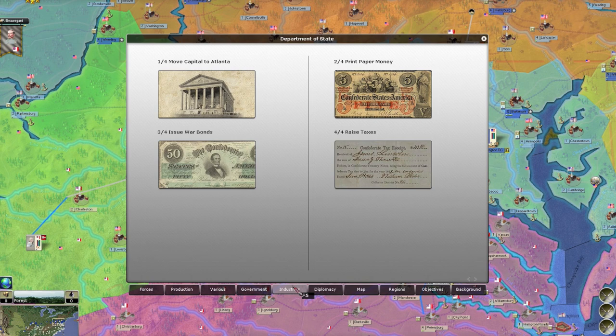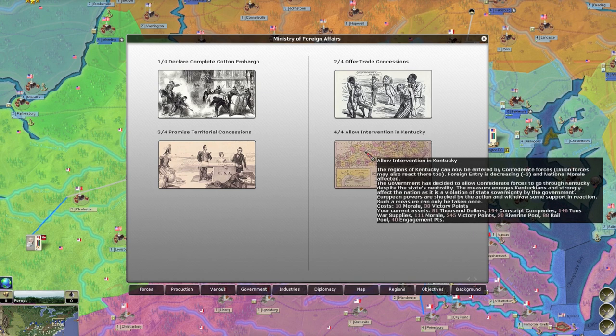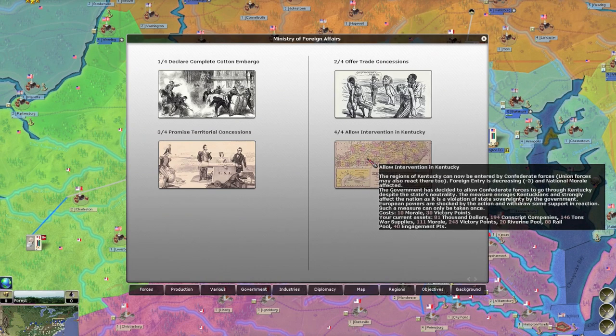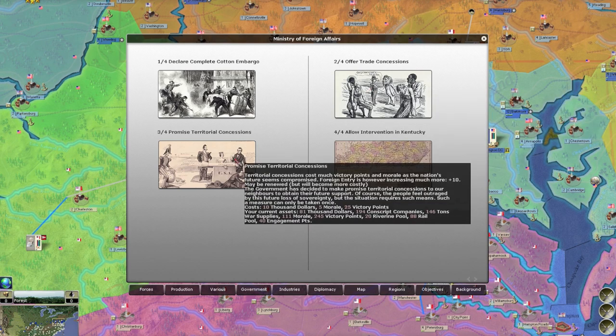Looking at government decisions — I'm not going to print paper money, and I won't build armories in Virginia right now. There's a diplomatic option here: European intervention is currently at 47%. It's kind of cool that the game lets you actually intervene there. There's an offer to foreign powers for minor trade considerations that will cost more in the future. Cost is $50,000, 25 victory points, but morale goes up by three. I have $81,000; this option is $10,500. I'll consider that.